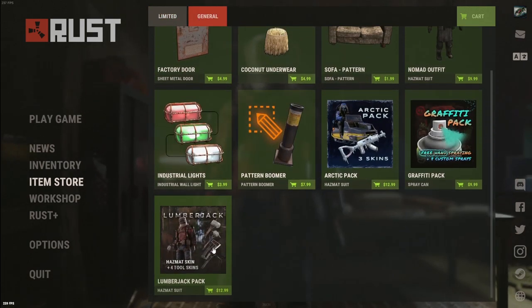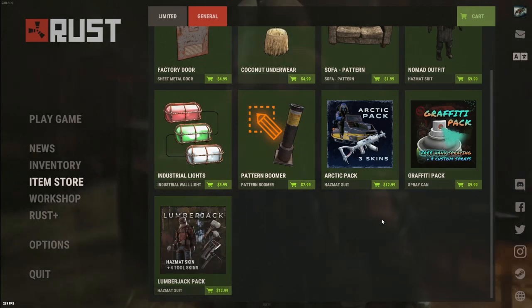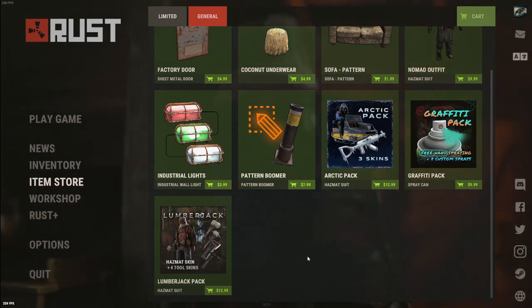There is now a new general item in the store. We'll take a look at it in-game. There is now a Lumberjack DLC, including a hazmat suit and some tool skins.